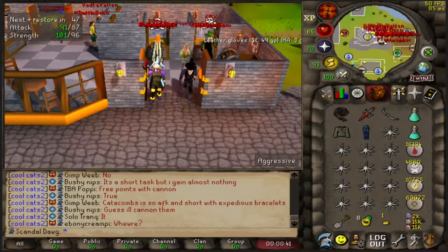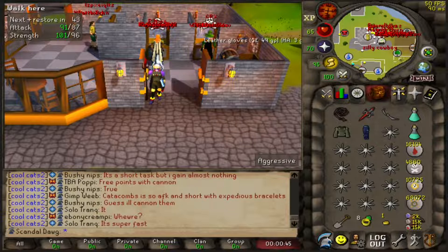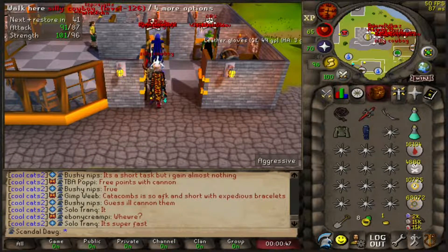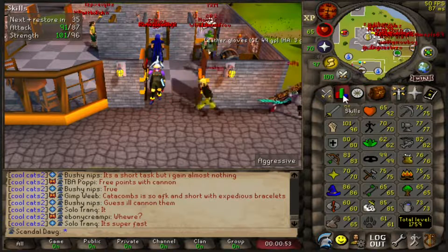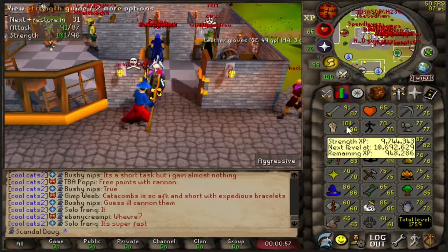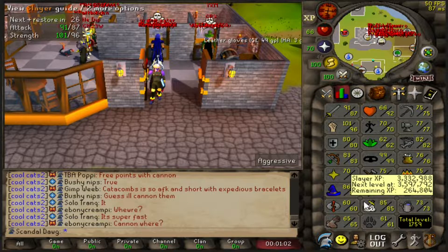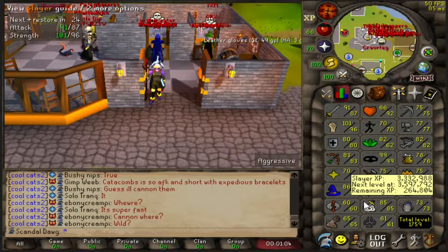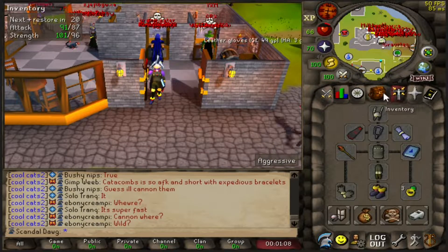Last video I went for the dragon pick and ended up getting it. I just want to start showing progression on this account — not making episodes or anything, just showing what I'm going for. We're actually bossing now. My partner's level 108, I'm 111, our stats are pretty similar but he's more of the crafter and herb lord. I'm mainly going for slayer, trying to get tridents right now, but I'm taking a break to do some barrows.